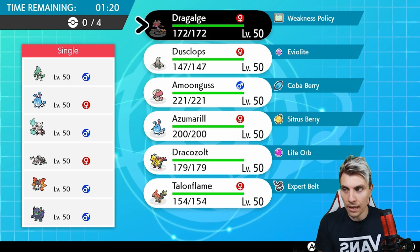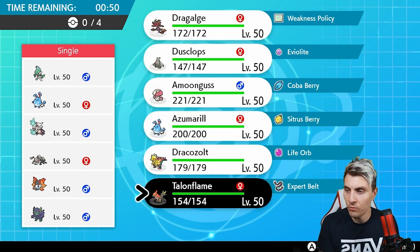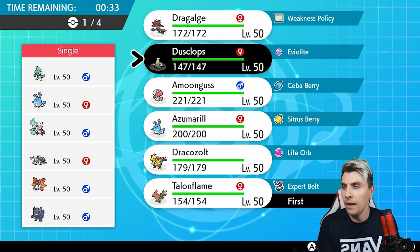So we've got our opponent — we see a Glalie, Azumarill, Marowak, Durant, Volcarona, and Grimsnarl. The Durant does worry me slightly. Whether or not we want to go with Tailwind up top with Talonflame — just as a way to check Durant — the Grimsnarl indicates there may be some sort of Fake Out support there, which would be a little bit of an issue. But Talonflame does really well against Volcarona and Durant, so I think I will go Talonflame.